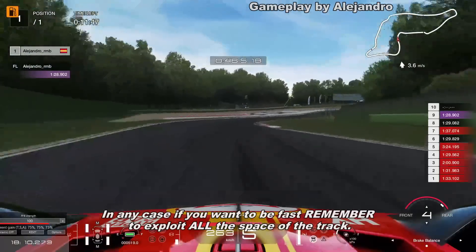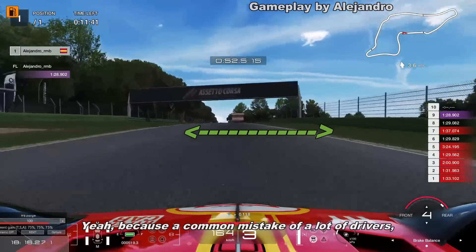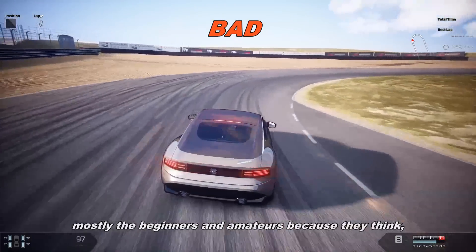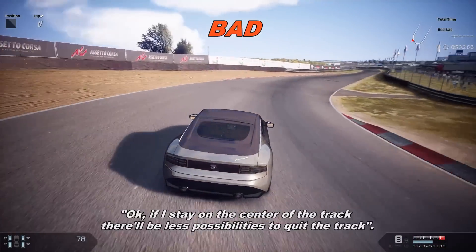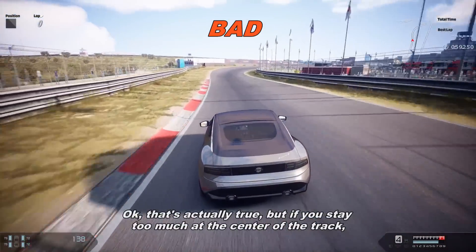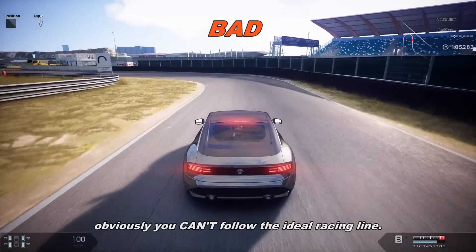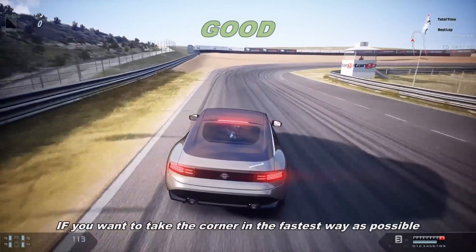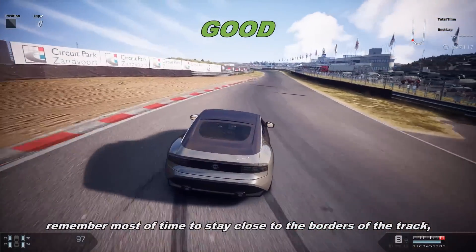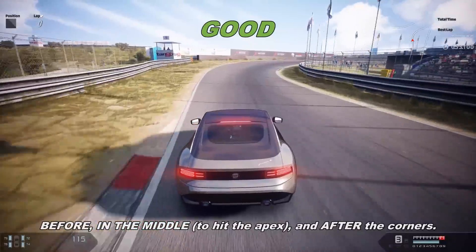In any case, if you want to be fast, remember to exploit all the space of the track. A common mistake of a lot of drivers — mostly beginners and amateurs — is to stay too much in the center of the track because they think there will be less possibility to go off track. That's actually true, but if you stay too much in the center, you obviously can't follow the ideal racing line. If you want to take the corner in the fastest way possible, remember to stay close to the border of the track before the corner, in the middle to hit the apex, and after the corner.